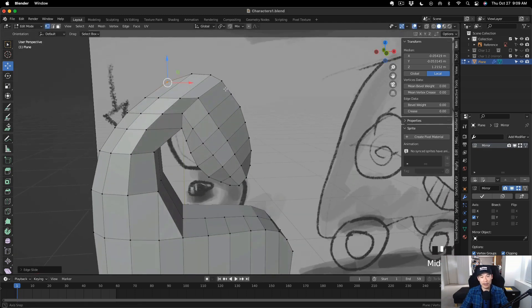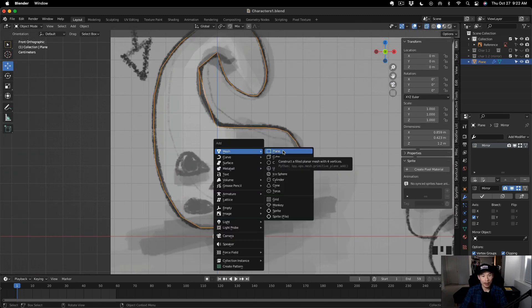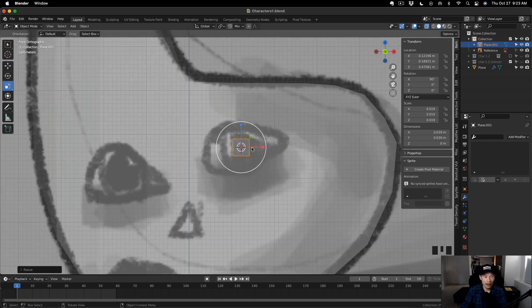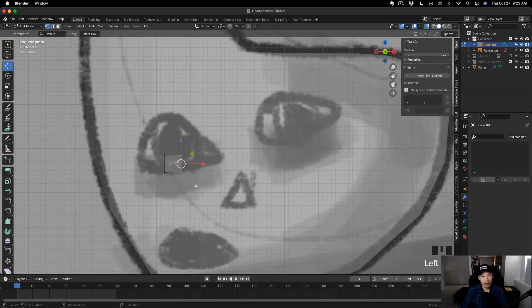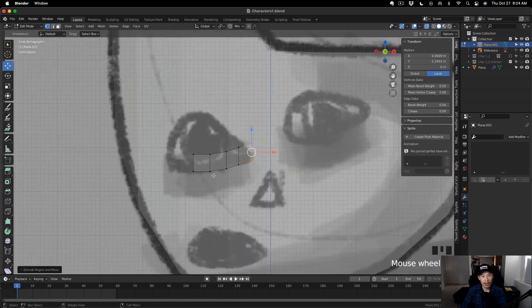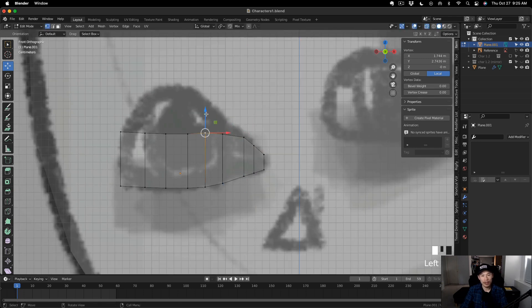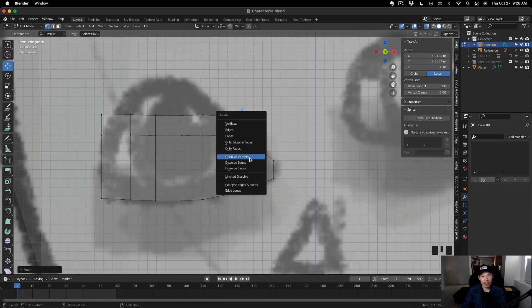We're pretty much done blocking out Character 1.3 — this looks exactly like how I wanted it. To create the eyes, I moved the cursor to that location, then added a plane and scaled it down. Since my concept has two different eyes, I decided to choose the one on the left — it just has an eye shape that I like. I extrude to the right in columns similar to how we did the body, then extrude to the left, make a loop cut, grab all the top edges and drag them up, aligning each vertex as I go.